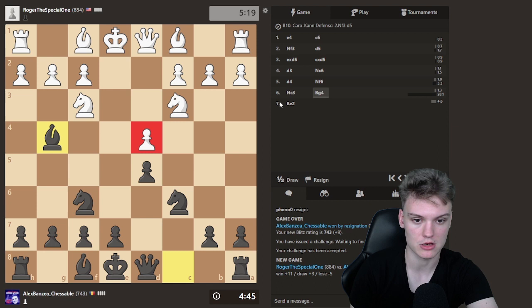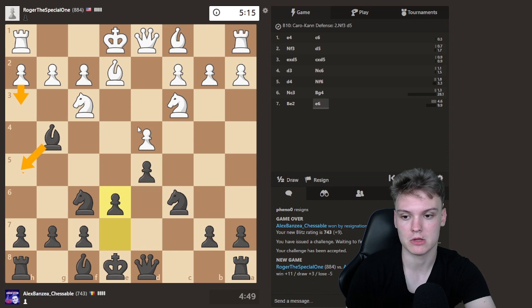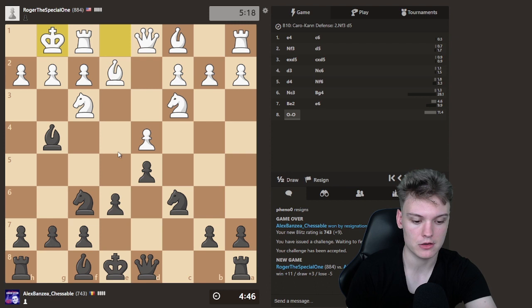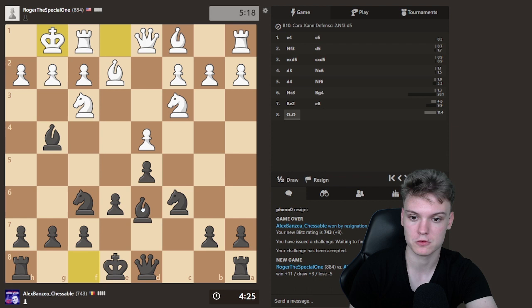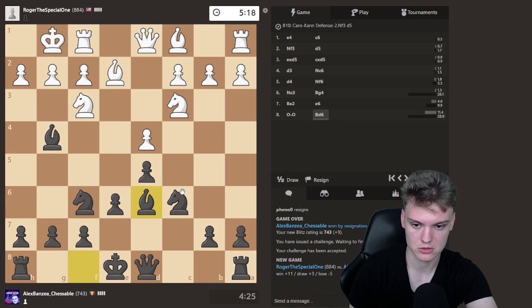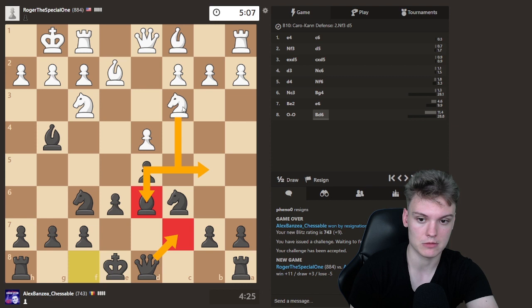He goes to e2. Just e6 — in case of h3, you can actually keep the tension. As a rule of thumb, you can always keep the tension as long as there's no crazy g4 or knight e5 coming. With a knight on c3, as a rule of thumb, we can always answer h3 with Bxf3 and then the pawn is gonna be a bit weak. You can just play Bd6 — typically we develop the bishop to d6 — but we just have to be careful with Qc7 in these lines because there's always gonna be a Nb5 motive. That wins the bishop pair and more importantly trades the bad knight for the good bishop, which is definitely something we should not allow.